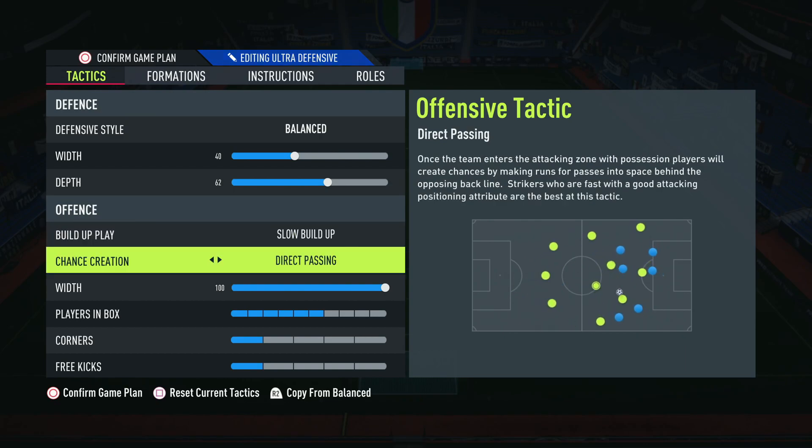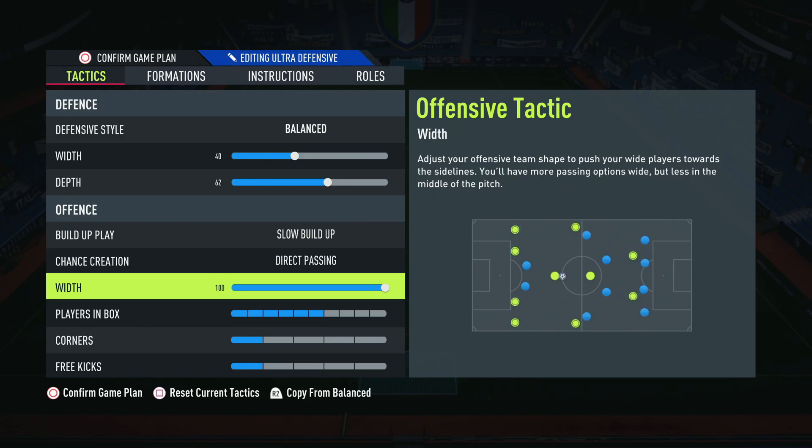The reason I pair slow build-up with direct passing is so that when we get into the final third we have lots of players making runs in behind — and the way we have it set up in the instructions adds to that as well. Direct passing helps you change the pace when you get into the final third; you need to really speed up your play, so direct passing is a must.